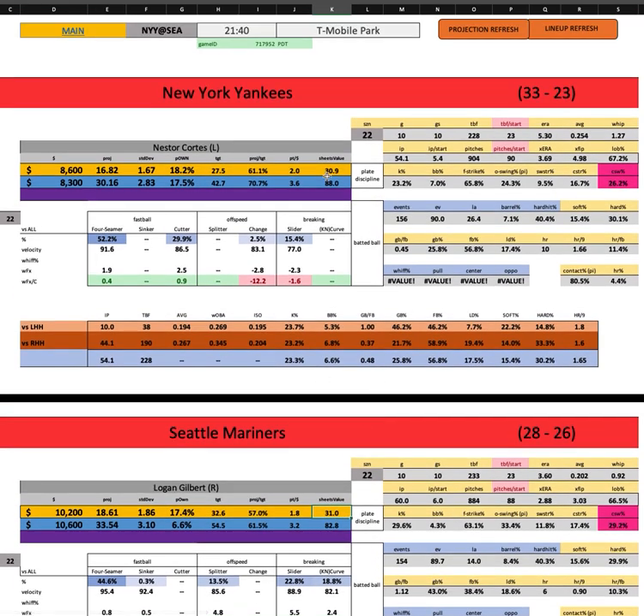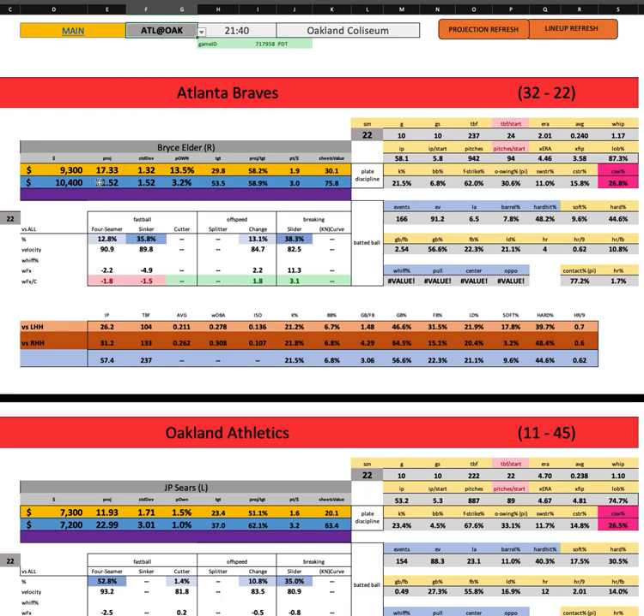Maybe some short stacks in Seattle, but probably no Yankees for me here tonight — you can always play Judge, of course, but everybody else is kind of expensive. The guys you want to play like Gleyber Torres and Anthony Rizzo — do you really want to be playing DJ LeMahieu and Willie Calhoun and IKF in this matchup? Not really. So mostly just Gilbert here for me.